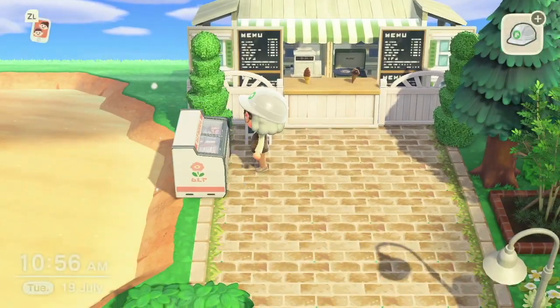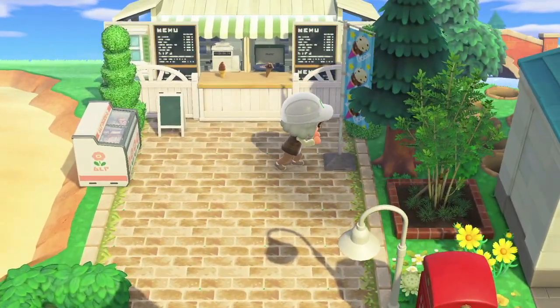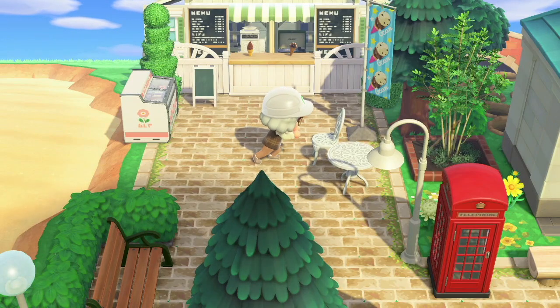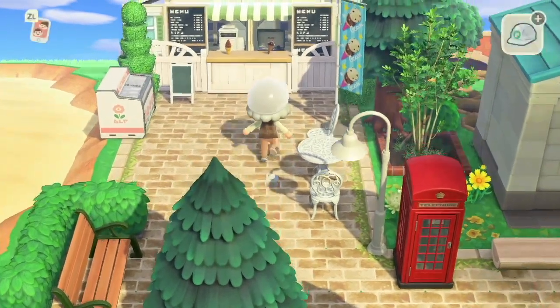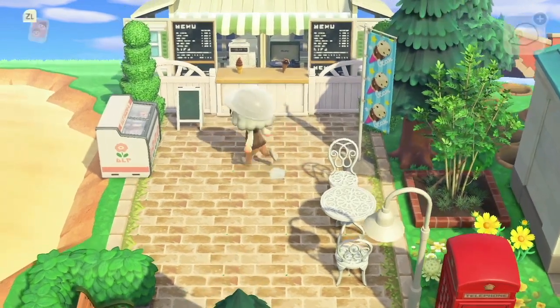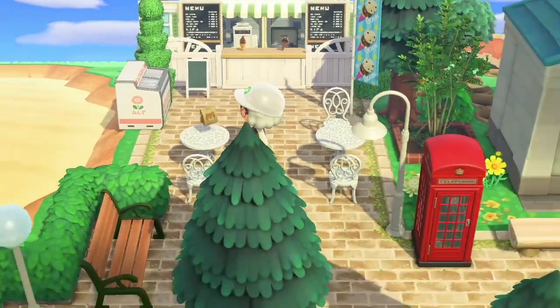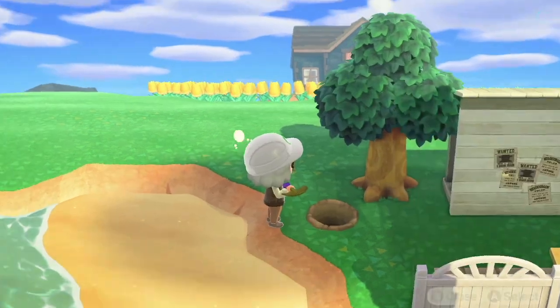To add a bit more greenery I decided to use the round topiaries — they look super pretty either side of the shop. Then we're just placing some more decorative bits: we have the retro ice cream case, a menu chalkboard, some cute table and chairs, and a lovely vertical banner. On the tables I'm putting down some ice cream to make it look like people have ordered and can sit down there and enjoy it by the beach.